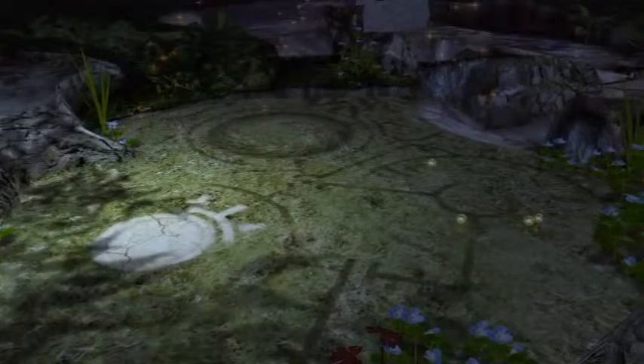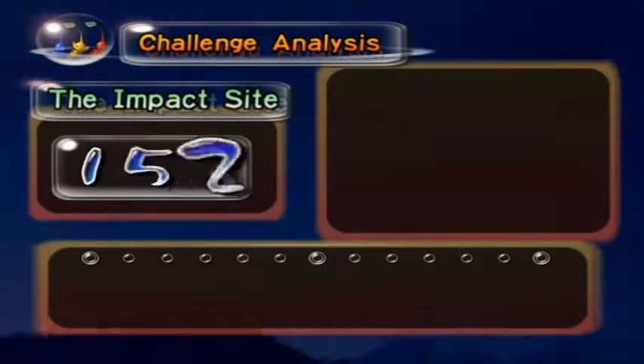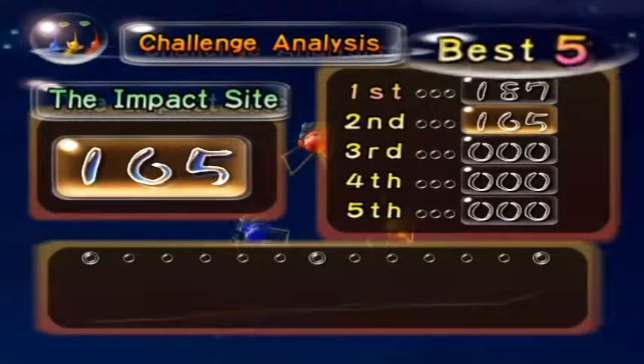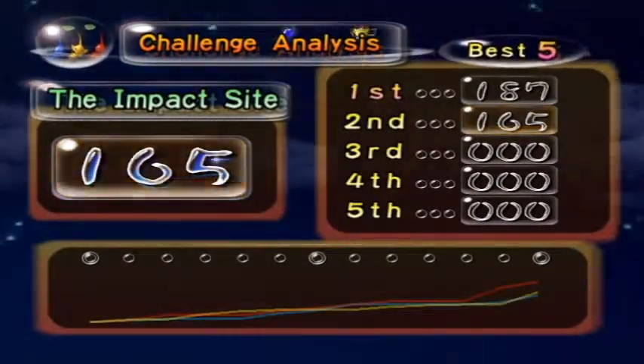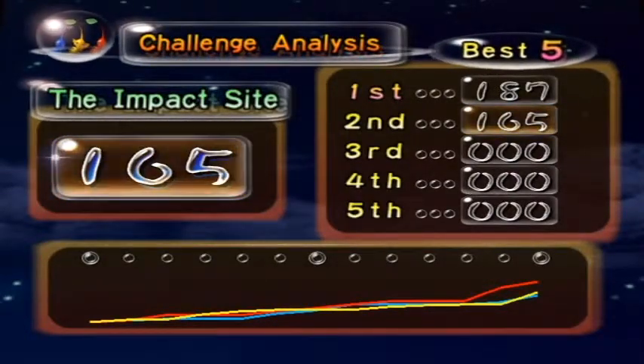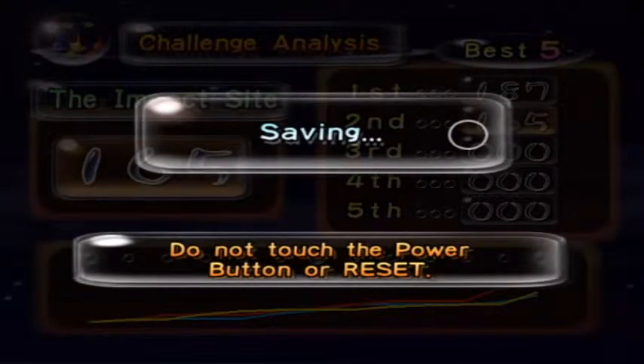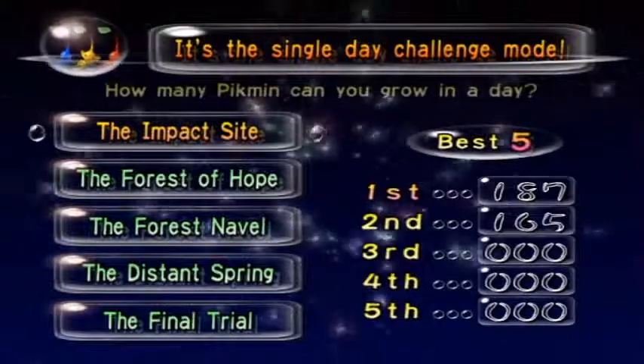Wait, what happens now since I don't have a ship? Do those just take off and I just use my superpower to fly away? 165. Oh, okay, it's not that bad. Didn't meet my record, but hey. Got the most reds, I guess is what that means. Challenge analysis — I like that, that makes me seem smart. Anyway, see you next time for some more Pikmin Challenge Mode.